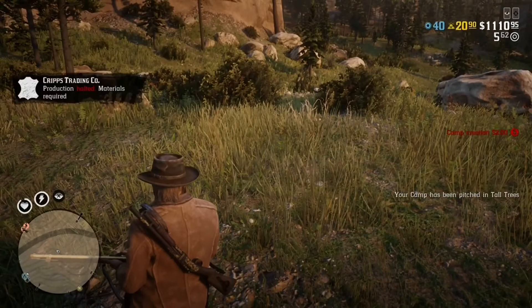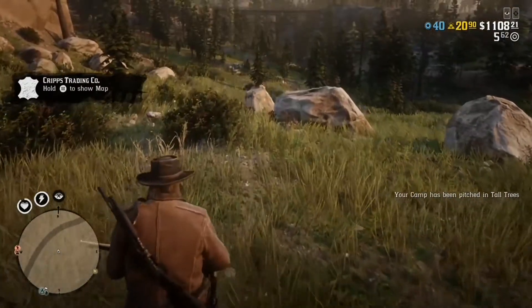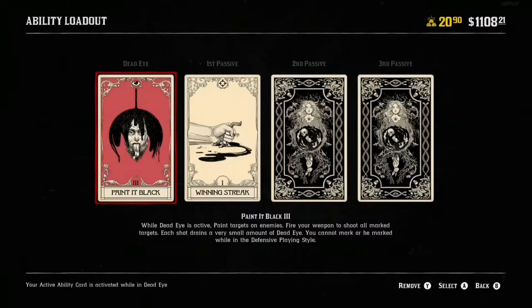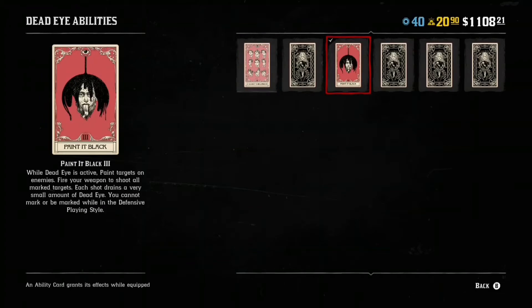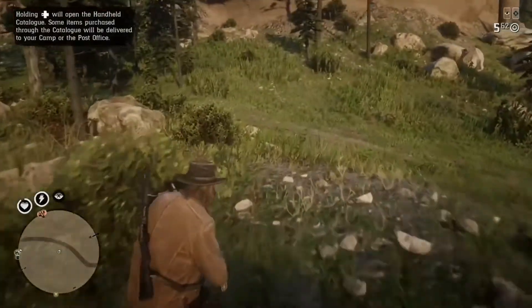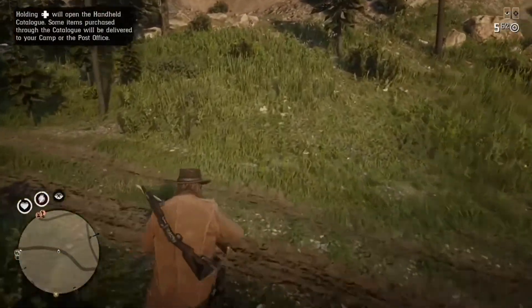Now let's talk about ability cards. The most important one for combat is called Paint It Black. What it does is allow you to place markers on targets when you're aiming at them and dead eye is activated. If you aim at a target's head, Paint It Black will automatically place a marker on their head, and then all you need to do is pull the trigger and the bullet will go exactly where the marker is. It's a really good way to get headshots and everyone uses it. If you check people's ability loadouts, most players — especially high level players — all have this card. It's definitely a must-have.